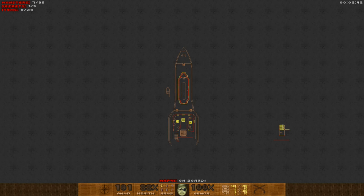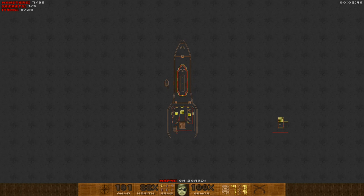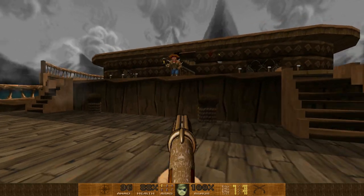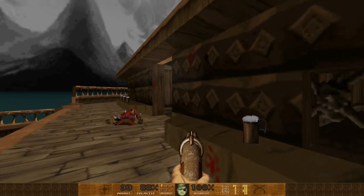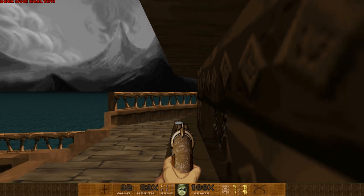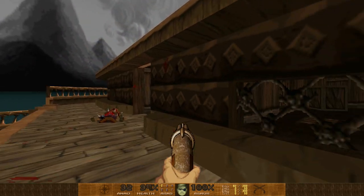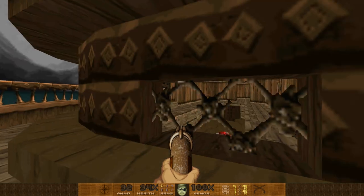How many enemies are there? 35 enemies, five secrets, 29 items. This is Map 41 — On Board. This mod has 18 maps in it. I also notice beer mugs work like armor bonuses — because pirates don't want a little health potion, they want beer!